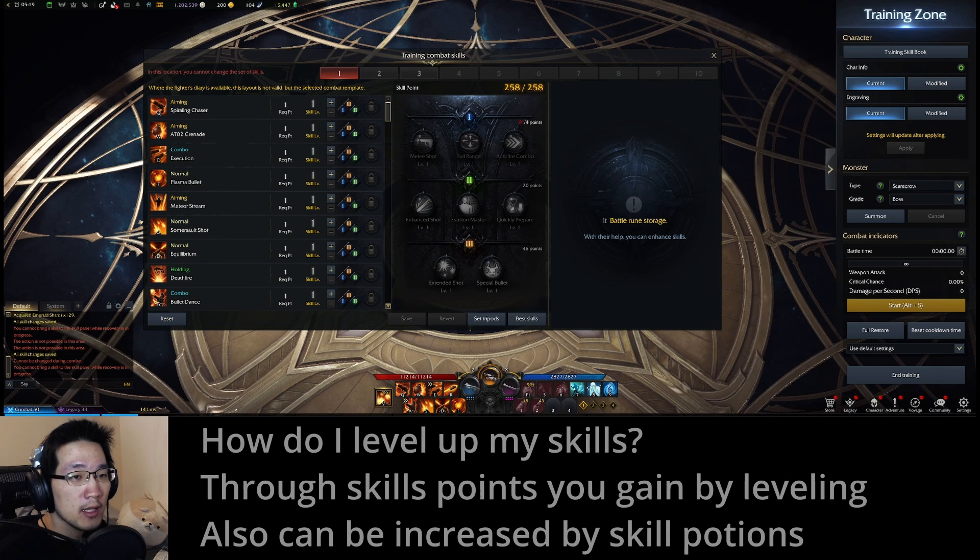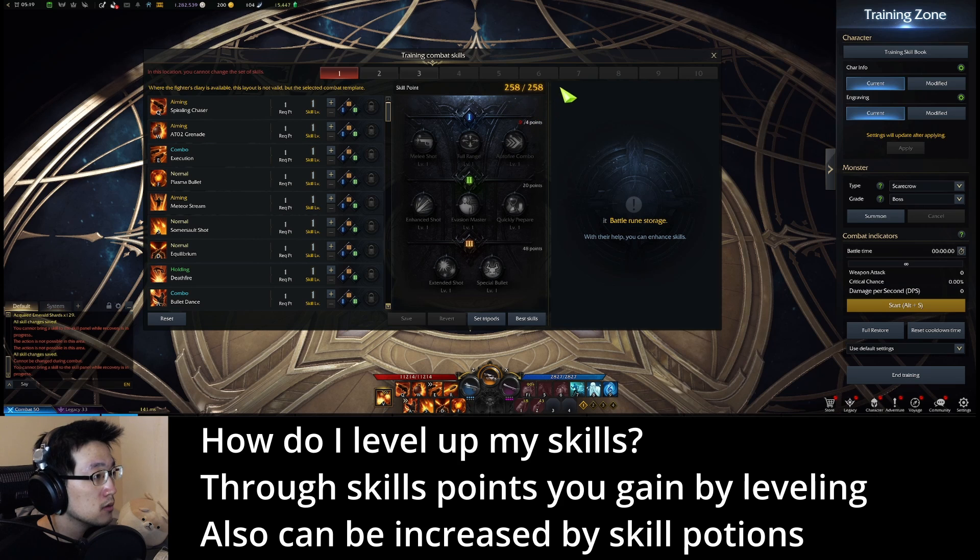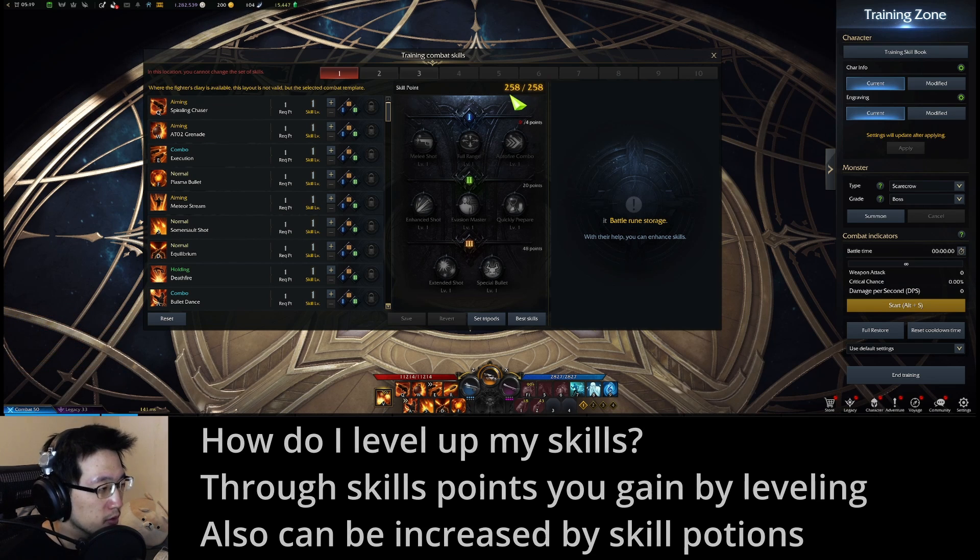How do I level up my skills? Notice up here in the middle you have a total number of skill points. Obviously when you start you'll have less. You can increase this value by leveling up and by drinking skill potions, the latter of which you will have to earn in various ways like collectibles. I put a link in the description for all sources of skill point potions.